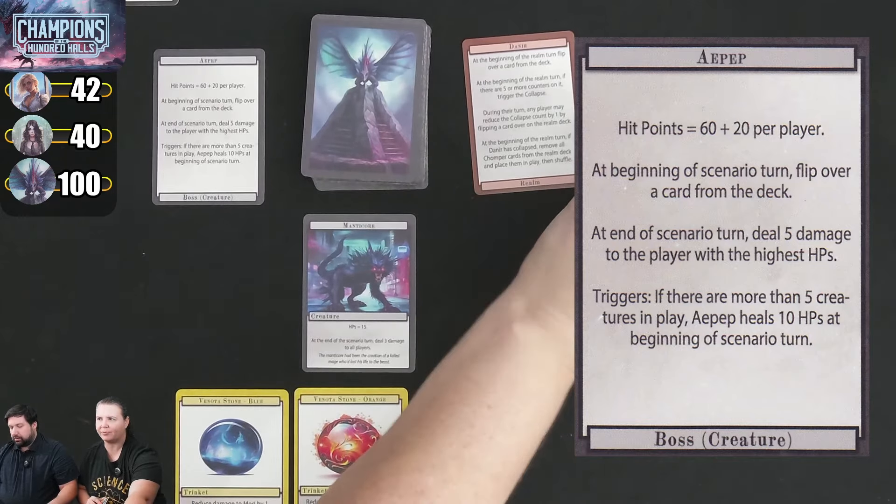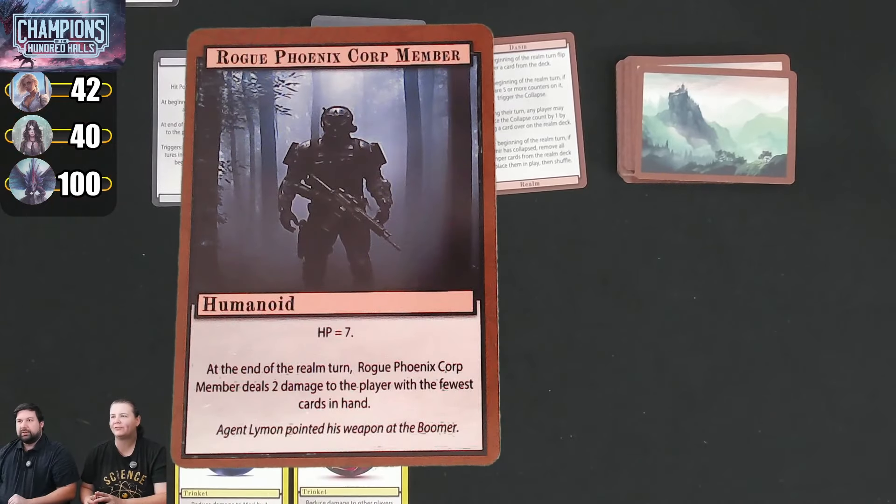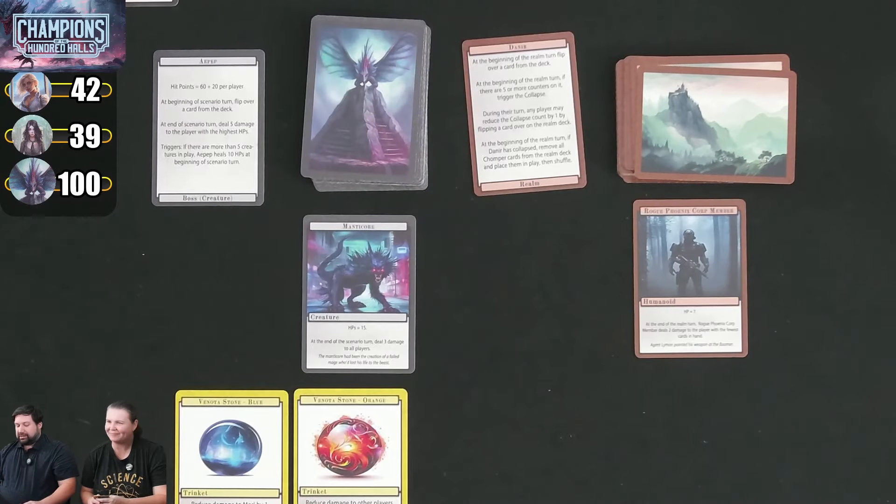Now we do the realm. We flip a Rogue Phoenix Core Member, a humanoid with 7 hit points. At the end of the realm turn, he deals 2 damage to the player with the fewest cards in hand. I have 4 cards, so I'm taking 2 damage — which is reduced to 1. That is their turn; now it's ours.